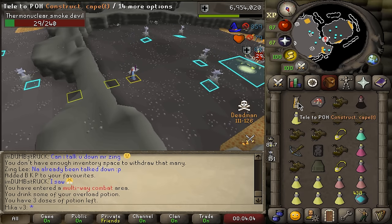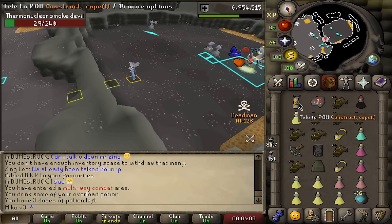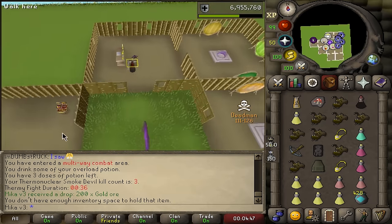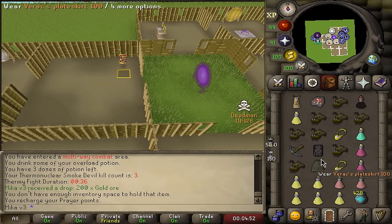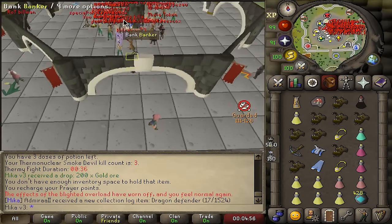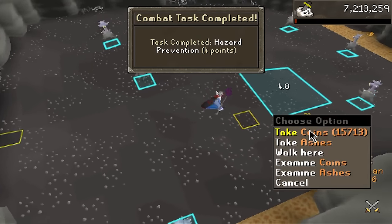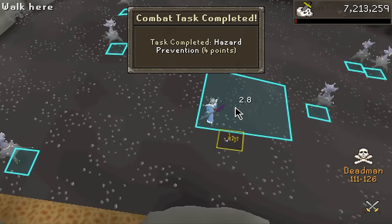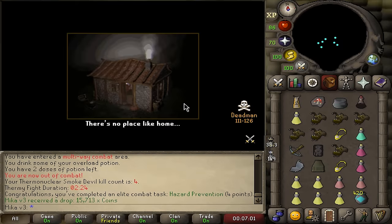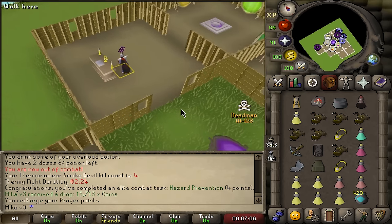This is a cool trick — I can just mage it, and if anybody runs in I can instantly tab because nothing is dealing damage to me. I'm actually going to be greedy and bring the Occult and Mage's Book. It is extremely greedy — it adds about 5 mil extra risk — but it might help me deal more damage. I got the hazard prevention completed. I brought all this gear out but I'm already ready to bank it — I just wanted to get the hazard prevention done. Now I'm going to try to do the spec task.